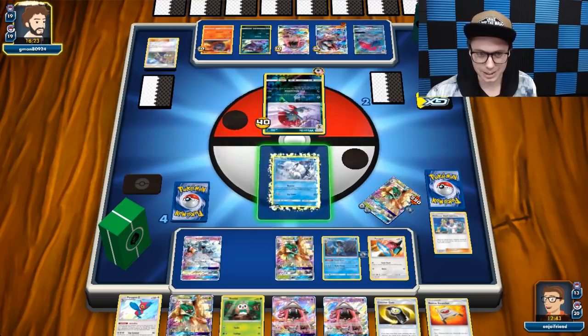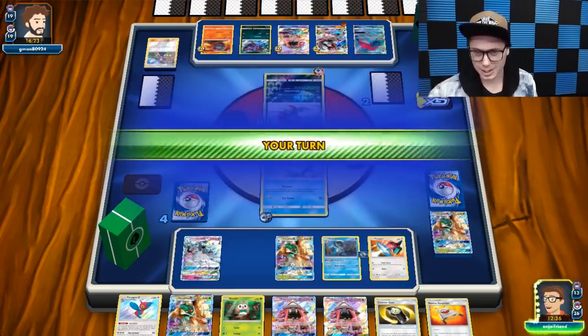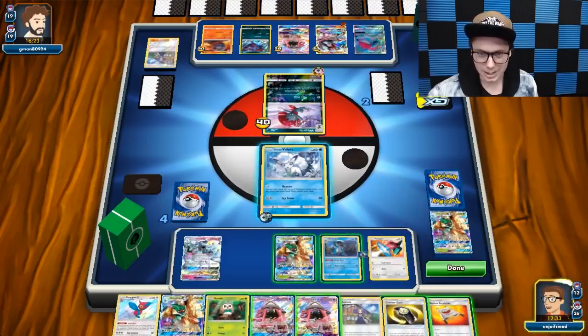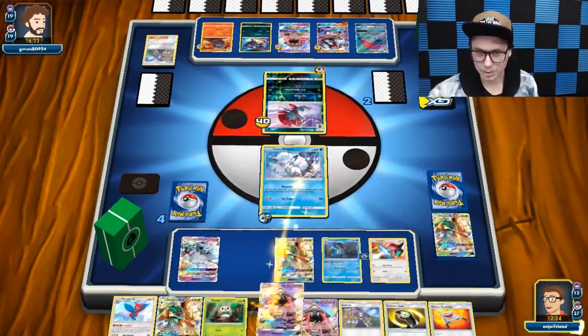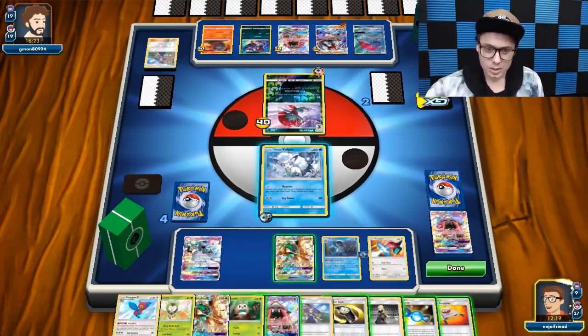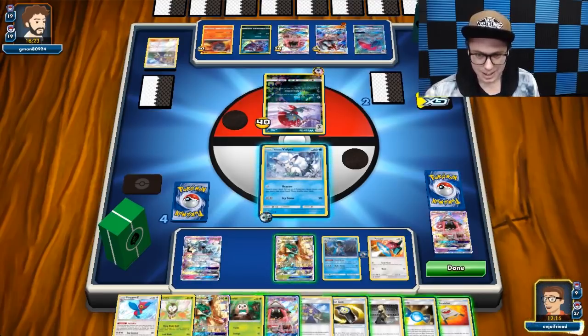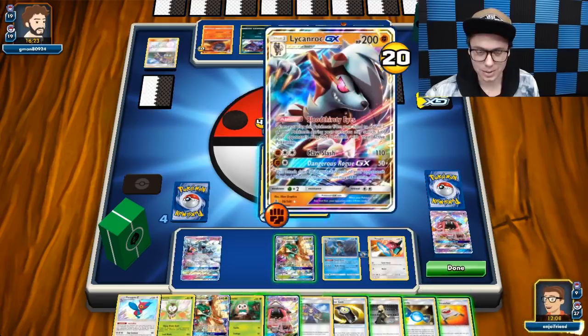We'll promote the Vulpix — that's the safest thing to promote here, it has Free Retreat. We've got Acerola, which is not what I needed. Let's Power Draw, so we'll Power Draw away a Tapu Lele — I don't think I'm going to need both of those. There is Rare Candy! I've got some things here, but I don't have everything I need. I've got Cynthia. I can devolve the Weavile and Lycanroc, and take that Ditto right out.